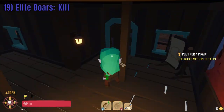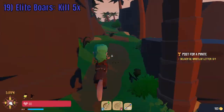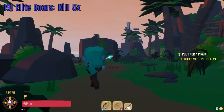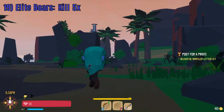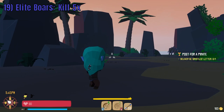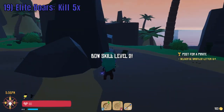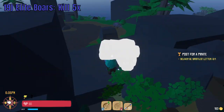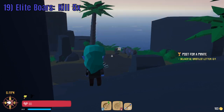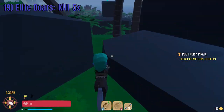Once you have spoken with Hickory, it is time to go hunt some elite boars. Exit Ramshackle Reef and head to the two boar camps. The boar king's camp is closest to the reef — here you will find four elite boars. After you have dispatched them, head to the second boar camp where you will find and kill the fifth elite boar.